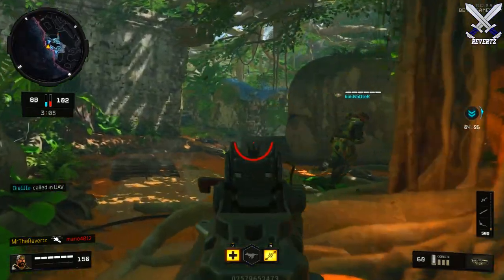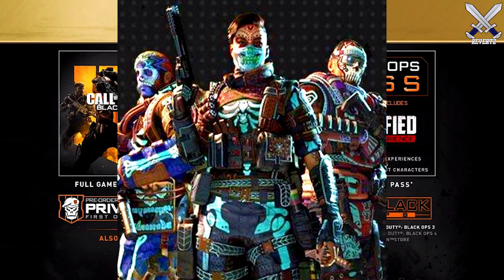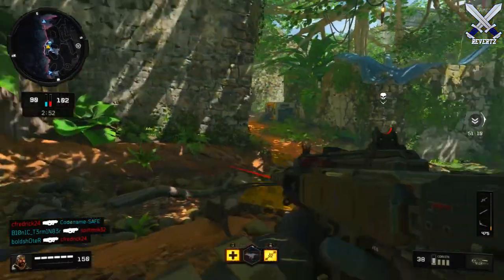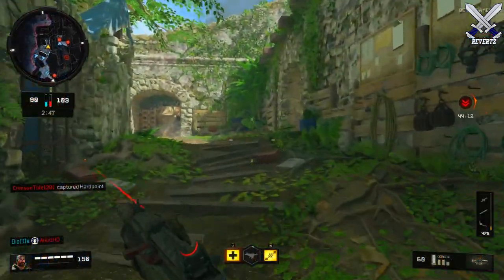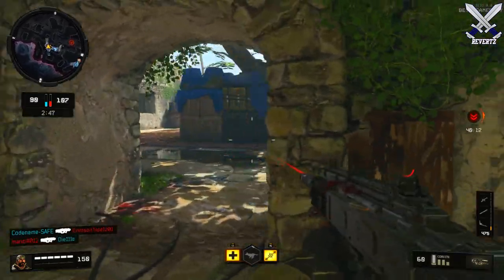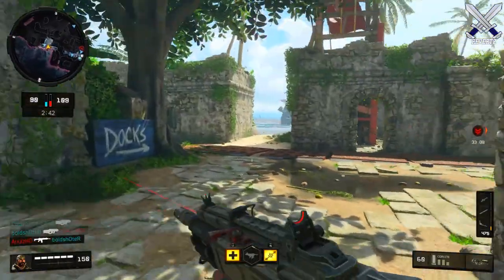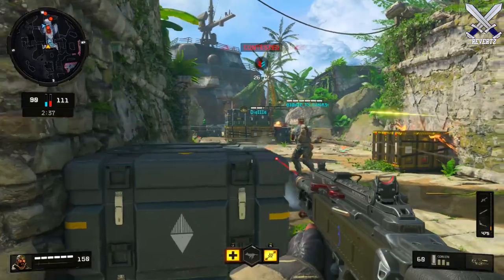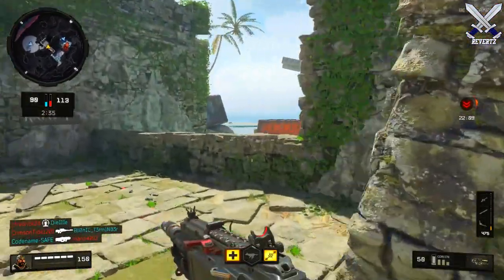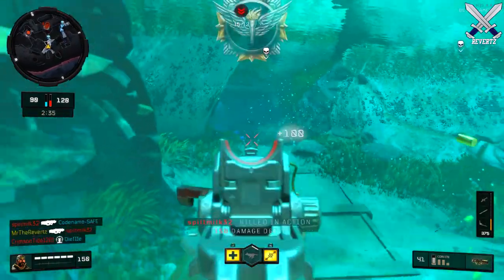A few weeks ago, an image for the digital deluxe edition was leaked, and one of the items listed is called specialist outfits. Upon closer look, they resemble the design and theme of the Mexican holiday Día de los Muertos, or Day of the Dead. I'm showing a side-by-side comparison of the artwork and the Calavera skulls compared to the characters — they look very similar. Black Ops 4 also comes out a few weeks before these actual holidays, so that's pretty solid evidence. I'm a huge fan of Halloween and Day of the Dead and I do hope they do an event for it.